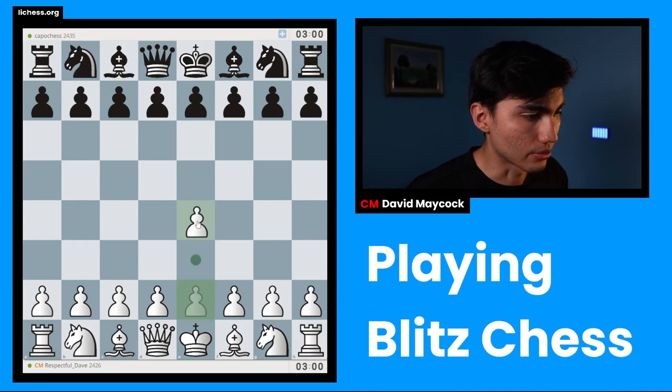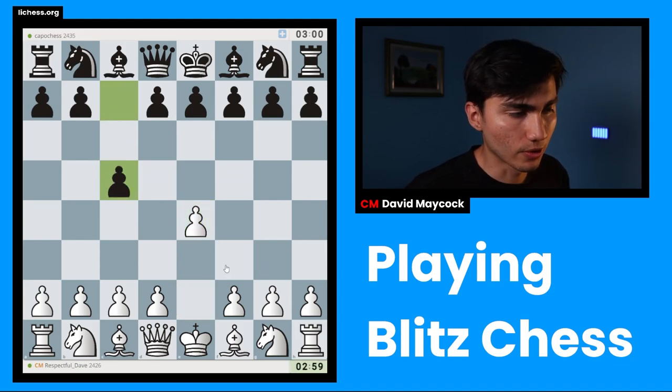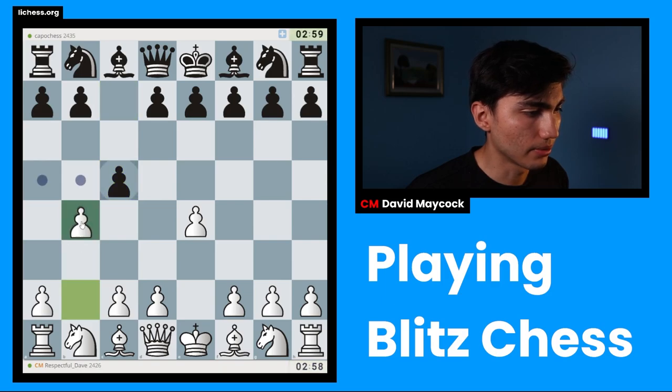We found a game. We're playing against Mr. Capo Chess. Good luck. We're playing with the white pieces, we're going to play E4. Sicilian — I'm going to play the wing gambit.